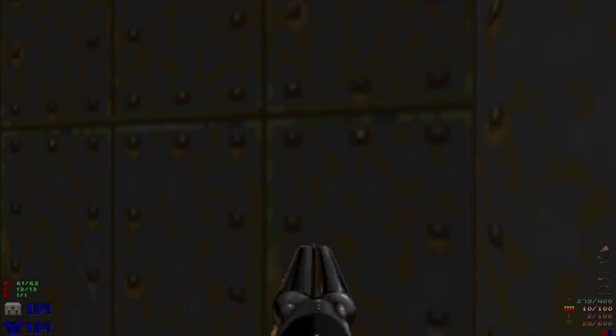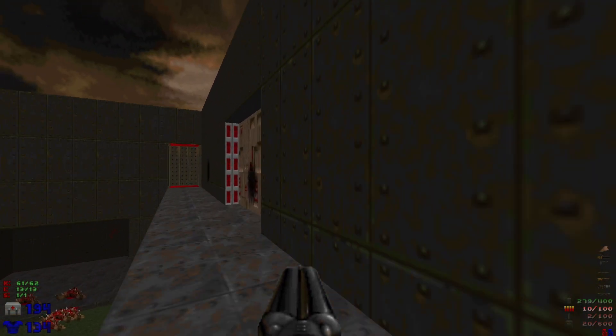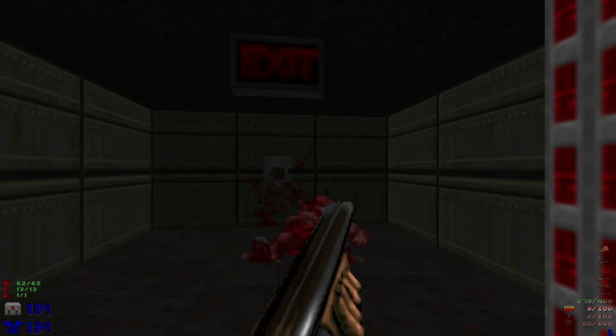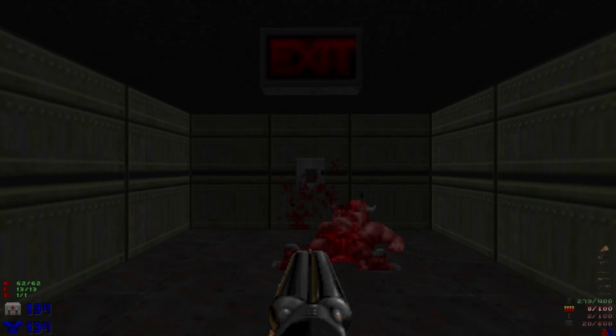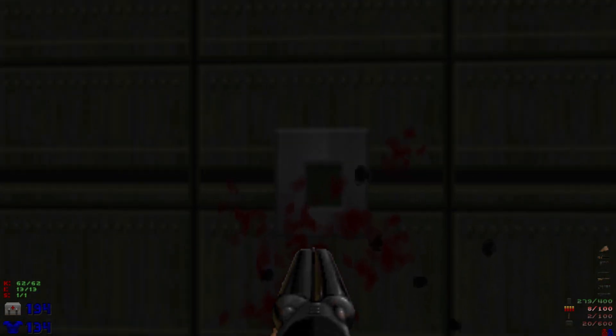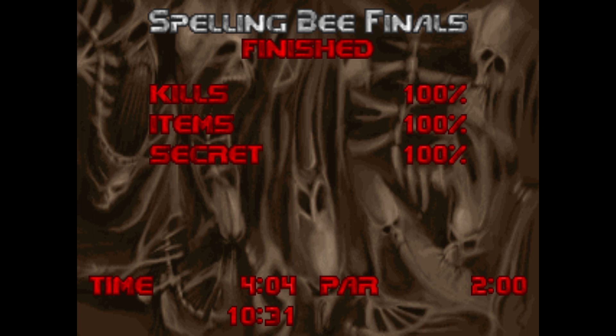We'll head up to the exit, take out the final enemy, and that is gonna be all the kills, all the items, all the secrets. Let's hit this switch and we are done. That was 'Spelling Bee Finals' aka The Gantlet — 100% kills, 100% items, 100% secrets.